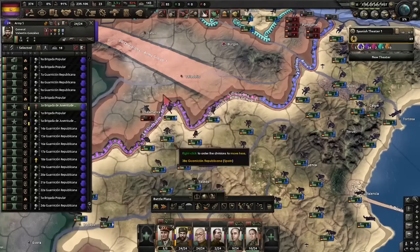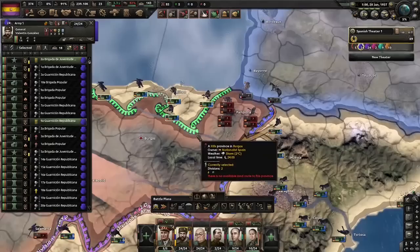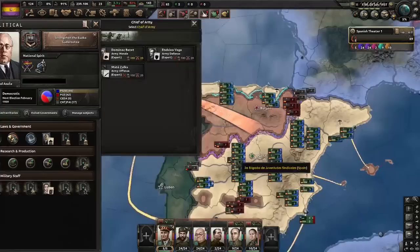I haven't done a new Spain save in a long time so it's going to be interesting. Some of the old things remain the same — just walk forward, try to exploit the gaps as we can. Going to pin this one in Pamplona, make these ones move forward and enter Navarra, try to take this tile, try to take Burgos. Anything we can take at this stage of the war is unbelievably strong for us. We also have a lot of political power, so let's hire Juan Negrin and the Army Logistics Expert.